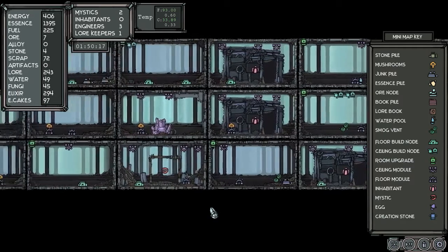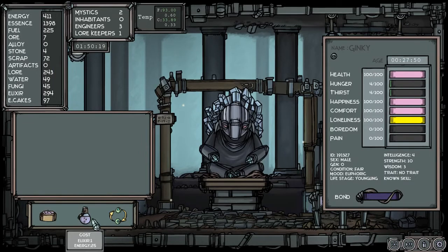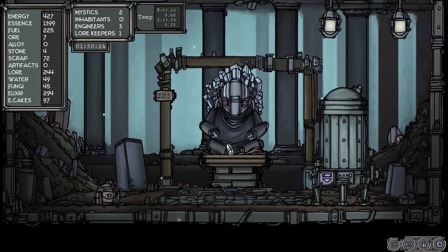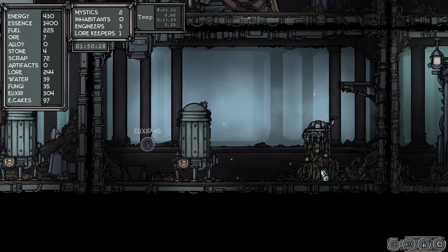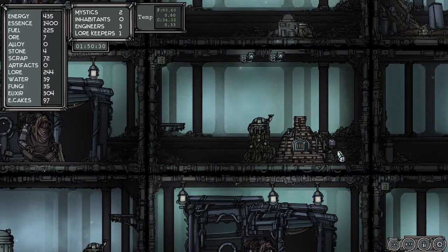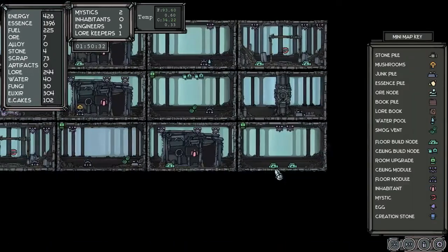Let's go to our other little guy. He seems to be okay for food and water — or elixir and e-cakes. Let's make some more elixir, some more kegs, and cook up some more of those cakes.